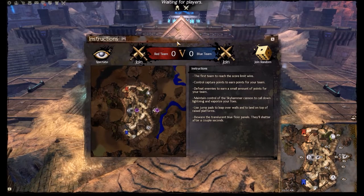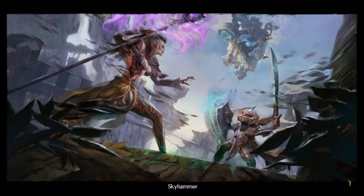When you join a practice match, you'll be faced with an introduction screen with three options: spectate, choose a side, or join a random side. If you choose spectate, you won't be playing — you'll just be watching how other people play. When you click Red or Blue, you join that team respectively. If Red is disabled, there are too many red players already. If Blue is disabled, there are too many blue players. If both are open and you don't care, you can just click Join Random and it'll assign you to a random color.